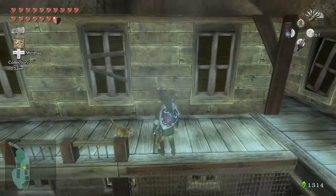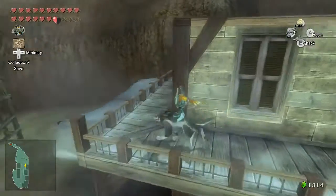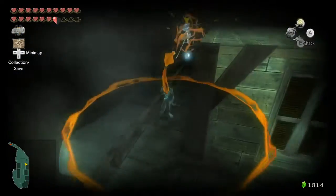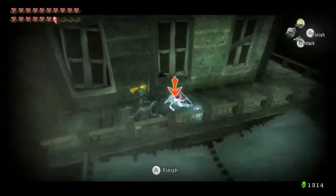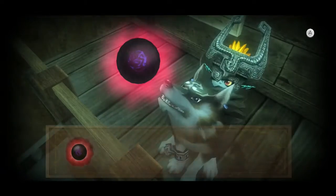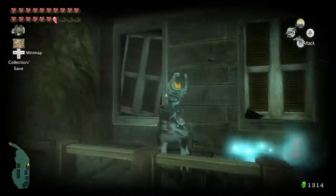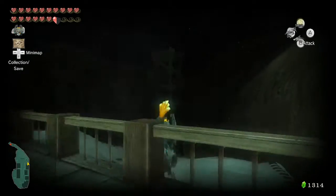Our next destination is in the Hidden Village. I'm not sure if it's just after you come here the first time or after you bring Illia's memory back, but at least after that point there's a Poe that shows up here that you need the Clawshot for. That's the only Poe in this area as well.